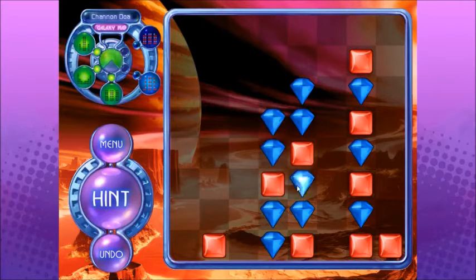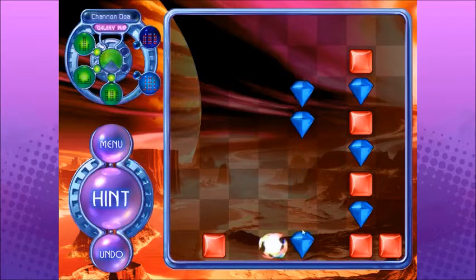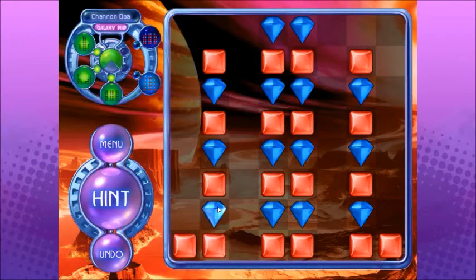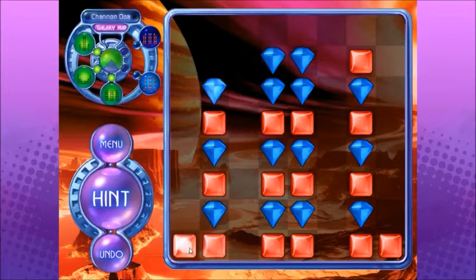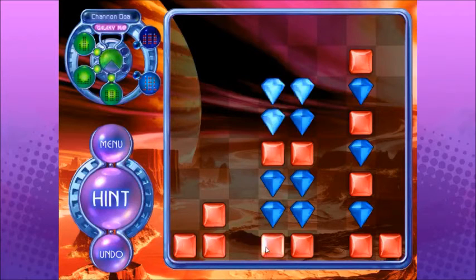Okay. And 1, 2, 3, 4... 1, 2, 3, 4, 5... Left. Now... it would be this, right? 1, 2, 3, 4, 5... 1, and then it's up. Whoops. Let me try that again. Okay. 1, 2, 3, 4, 5, down. 1, 2, 1, 2, 3, 4, 5, down. Okay. 1, 2, 3, 4... 1, left. There we go.